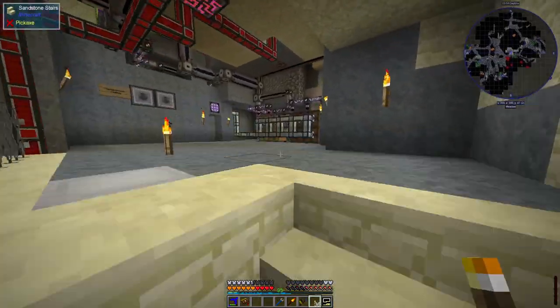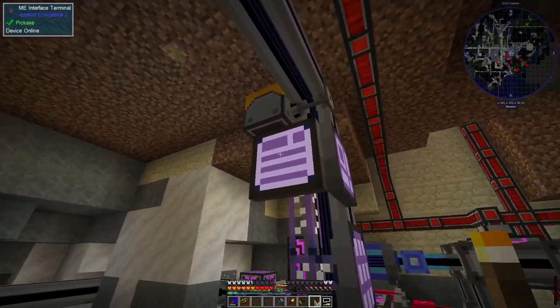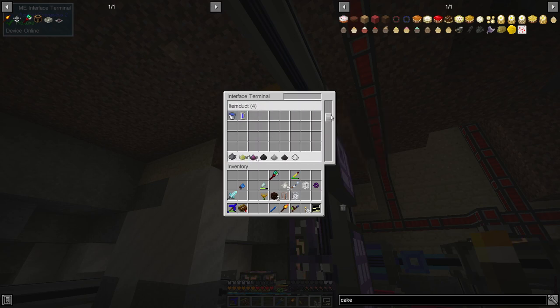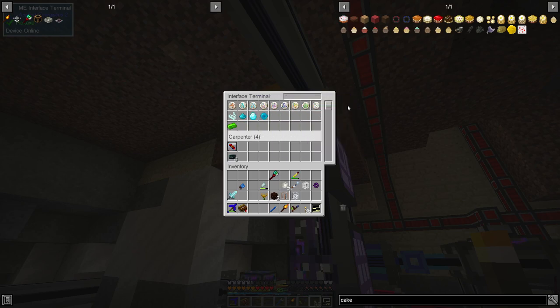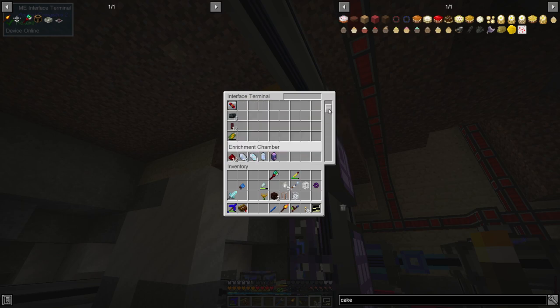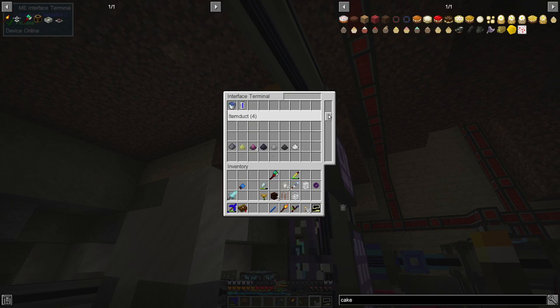To get it programmed up you come back upstairs and use the interface terminal. This shows another terrible user interface because I've got a massive scroll bar and it should be taller. Each entry is an interface — up here are the ones on top of my tower: this is the interface that makes all the runes, this one does all the mana soaking, this one makes the terrasteel. Then down here we've got some connected to Carpenters, one for the Enrichment Chamber. Some have been labelled and some haven't.